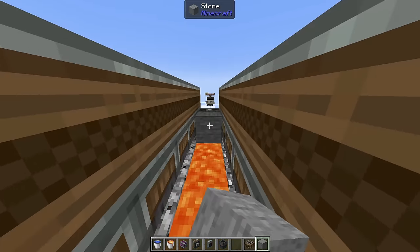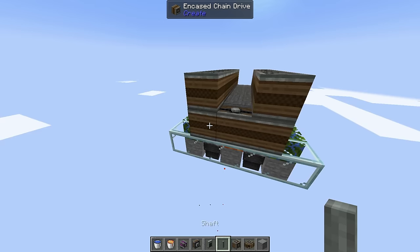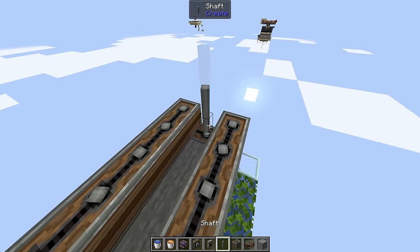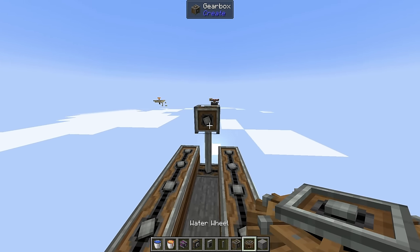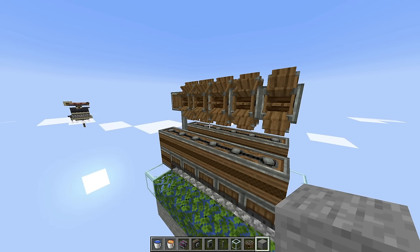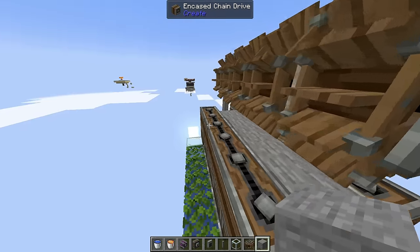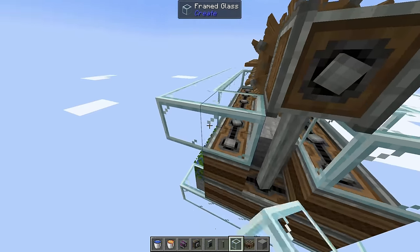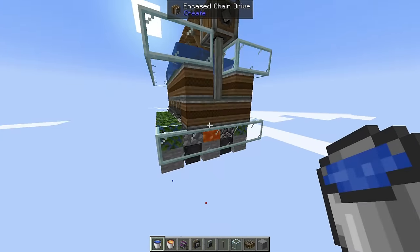Above the lava, place a little bit of stone to make sure you don't turn it into obsidian by accident. On top of the middle chain drive, put down two shafts and then a vertical gearbox on top of that. Connected to this vertical gearbox, put down five water wheels. To power these, just cover up the middle, make a little ring on the outside with any block, and put water down on one side of the machine. And as you can tell, it all starts drilling.